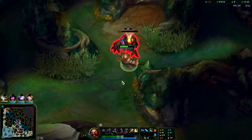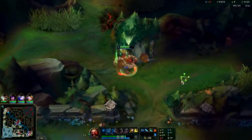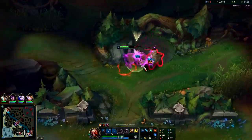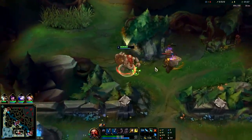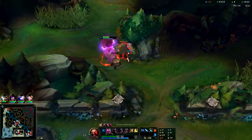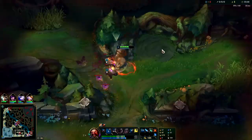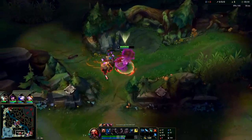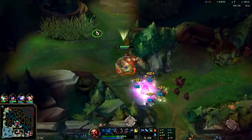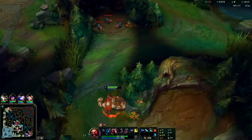Normally start with your bot lane for the best leash possible, and you'll typically do a four-camp clear into a gank and scuttle crab. Leave your Q for as long as possible so it can marinate and do maximum damage — after about half the duration it hits full damage. Don't stress too much about it; as long as you're landing your Q on monsters or champions you're good. We're maxing Q first since it's our main source of damage, and as you can see its base damage is quite high — you can one-shot the little golems with it.